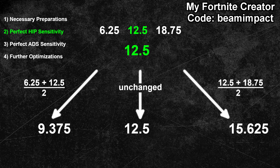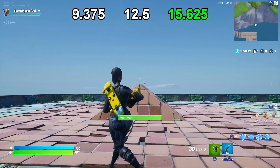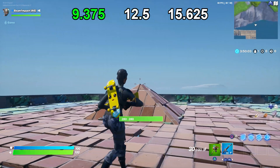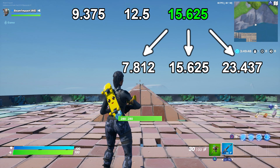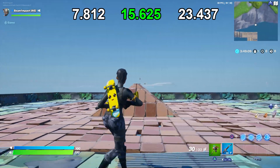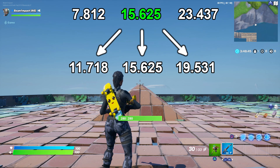Once again I place my crosshair onto the target and strafe from left to right. This time all three sensitivities pretty much resulted in the same accuracy — I could barely tell the difference in terms of aim precision. Because of that I will pick the highest sensitivity of the three: 15.625. Since I went with the highest sensitivity, I multiply it by 1.5 and divide it by 2, giving me 7.812, 15.625 and 23.437. After testing those, both the lower and middle sensitivity gave me the same accuracy, while the higher one was kind of bad, so I'll go with the middle sensitivity. After computing the averages, my three new sensitivities are 11.718, 15.625 and 19.531. When I tested those, I once again picked the middle sensitivity — there just wasn't any noticeable accuracy difference between the lower and the middle.